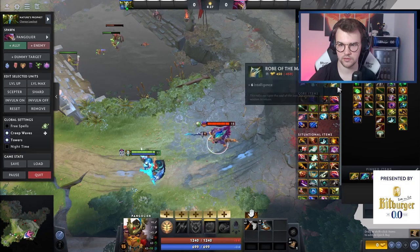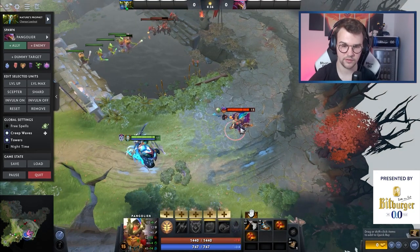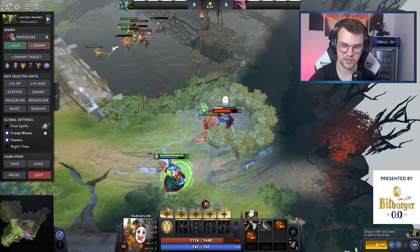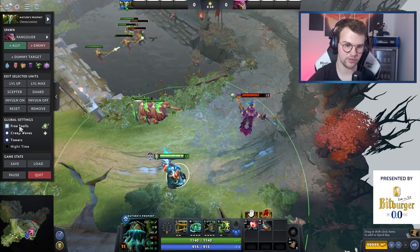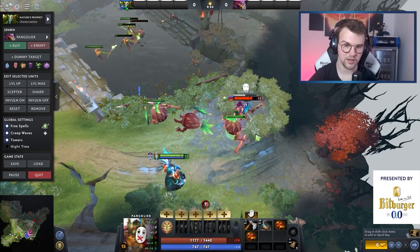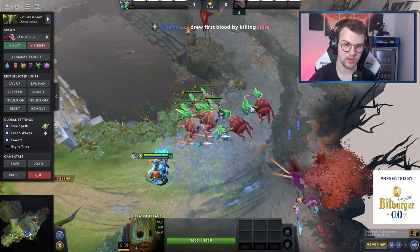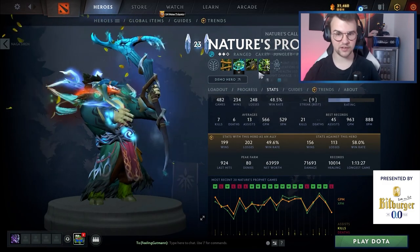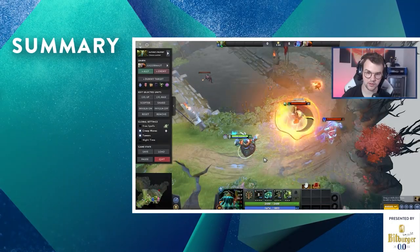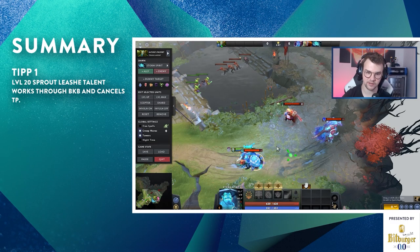Say we find a Pangolier at level 15 — you have Treads, Orchid, shard. You TP on Pango, Orchid him, Sprout him. He tries to get out but he's Orchided and can't run out of the Sprout because the moment he uses Quelling Blade, the big treant owns him. Orchid, Sprout, hit — he shouldn't even use Quelling Blade because it just gives me more damage; he should just wait or buy a Force Staff. The shard treants have 1,600 HP and 108 damage. There's so many more things you can do: scout the map with treants, block camps, push waves. Remember how to use ulti — start on the opposite side of the map to maximize bounces.